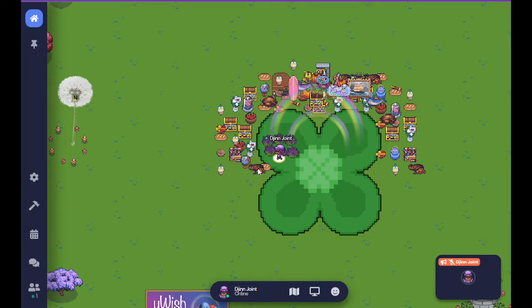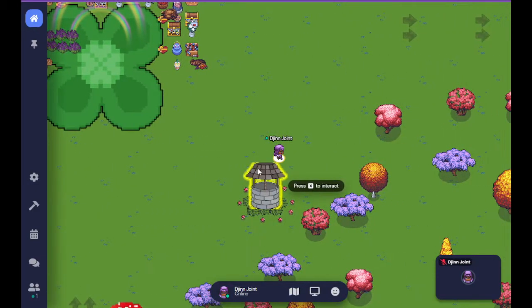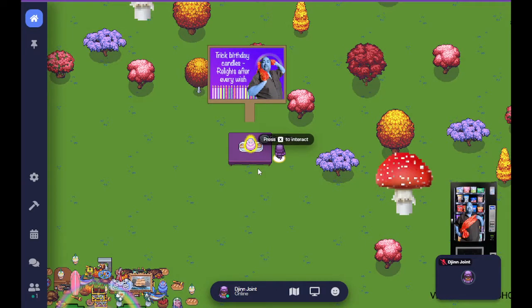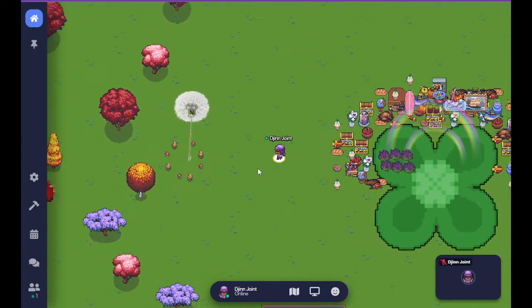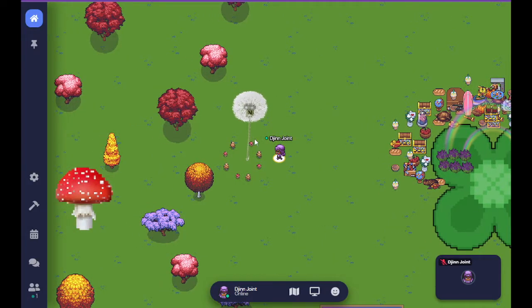When you're in this world, there will be other interactive stations. The Wishing Well is one. The Birthday Cake is another. The Coin is one more. And the final one, related to the show, is the Dandelion.